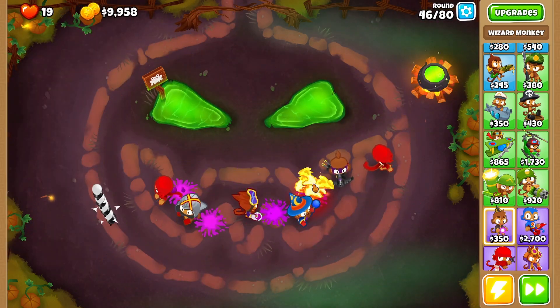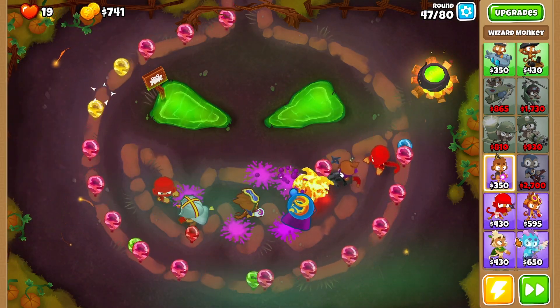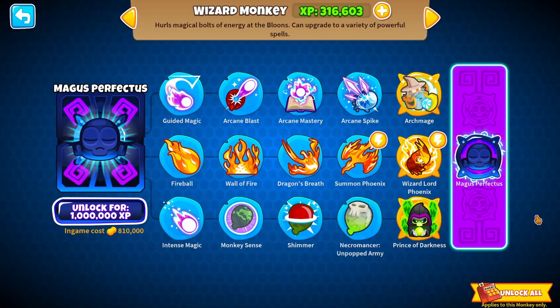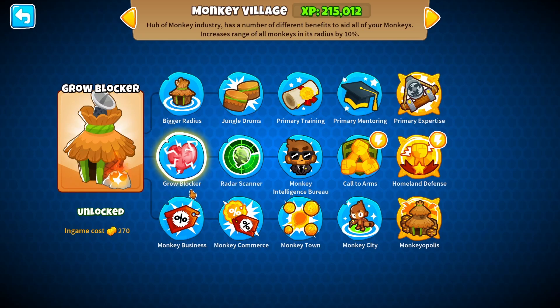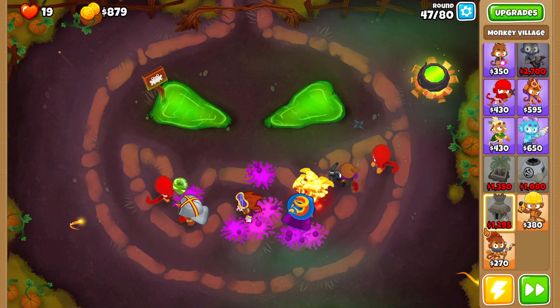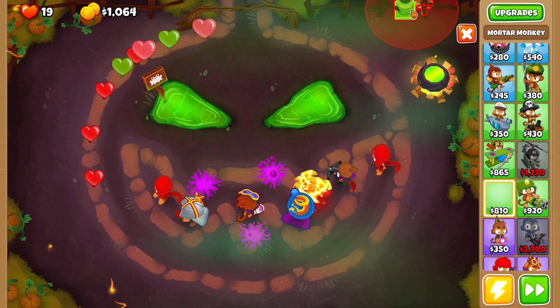Fortified Ceramic Blue is coming in — no problem. Arcane Spike is now acquired. Our camo popping power is still not great. I'm going to go for Signal Flare or something that removes camo detection. Shimmer is not available. Monkey Village is available, and Radar Scanner is indeed available — but Grow Blocker does not have an A, so if any regen bloons get in its radius that's probably not allowed. So I'm going to avoid Monkey Village and instead go for Signal Flare, since it does have an A.